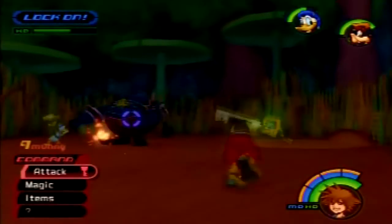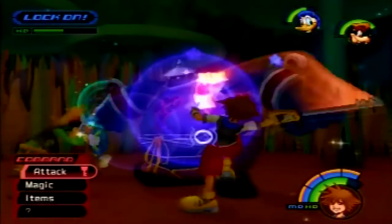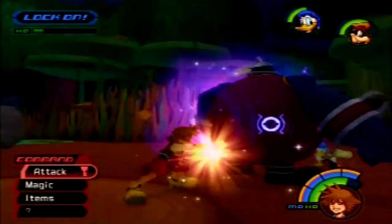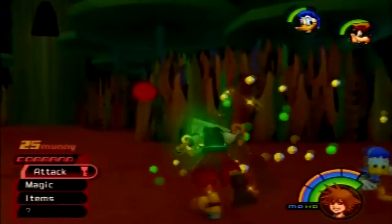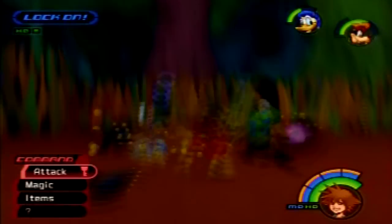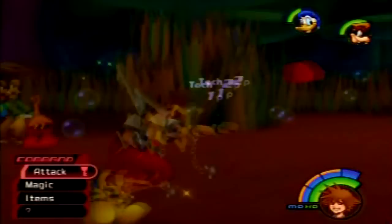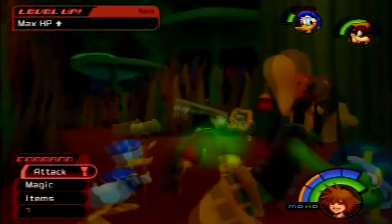The Large Body can become enraged if you hit it too much — you'll see its body starts to glow, and its attack will be a little higher, so be careful with that. As you can see, hitting Red Nocturnes with Blizzard kills them in one shot and gets you tech points, and that's it.